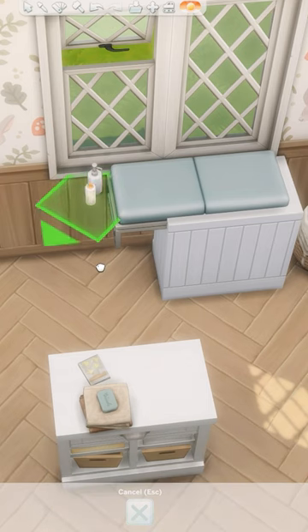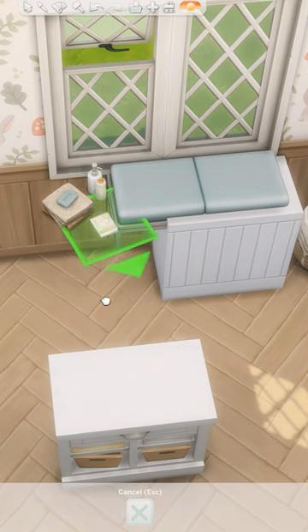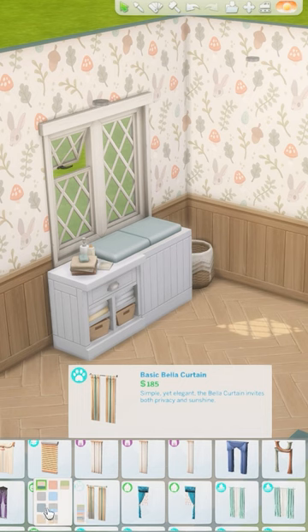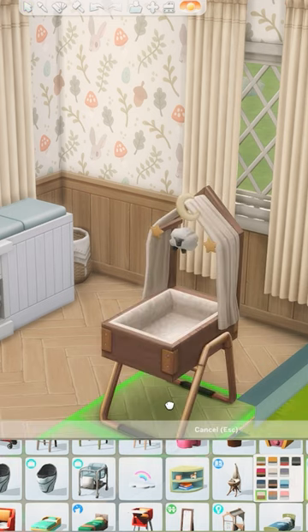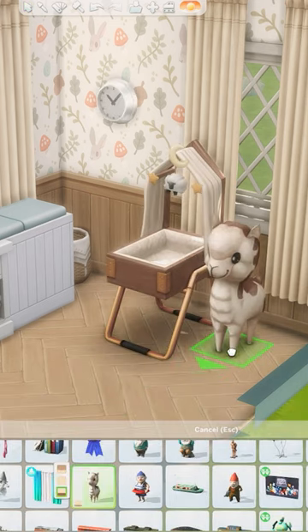This might be one of the last fake changing tables I ever make, as we will have functional ones with the Growing Together expansion pack soon. I cluttered it up with diapers, bottles, and towels, and picked out one of my favorite bassinets in the game. The little sheep on it is just so adorable.